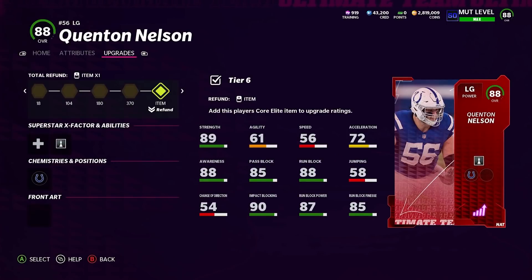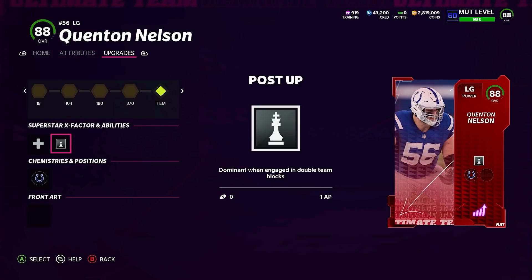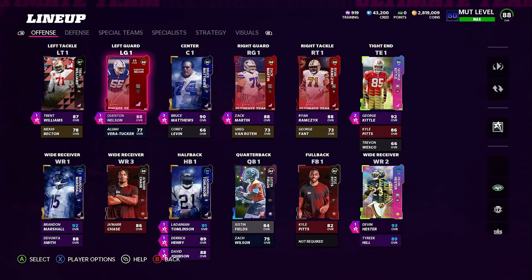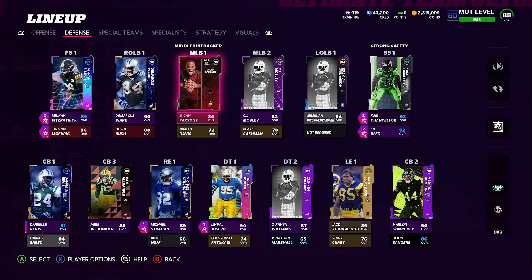Another ability is Post Up for my O-linemen — it gives you dominant double team blocks. I've noticed it light up quite a bit when I run inside zone or buck sweep. My three interior linemen, both guards and my center, all have it — at one point all five of my linemen had it. When it lights up the runs seem to benefit because of it. It's hard to prove with data, but I'm using it and I've seen it take off.